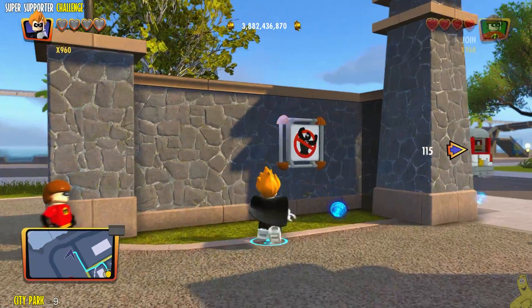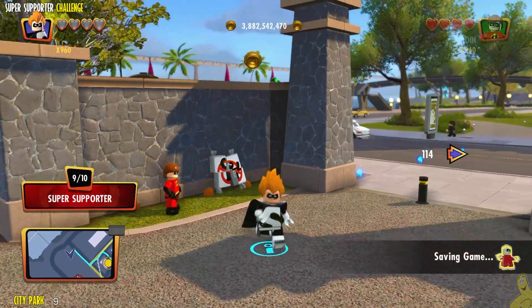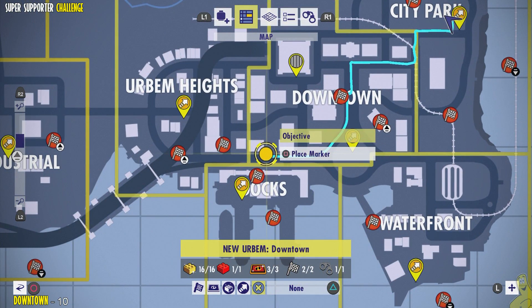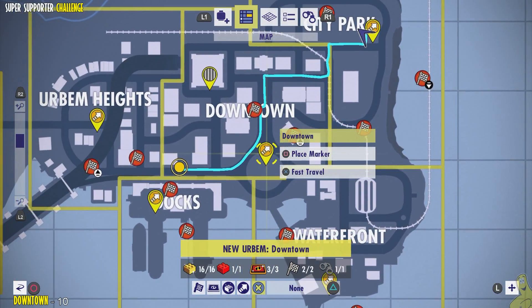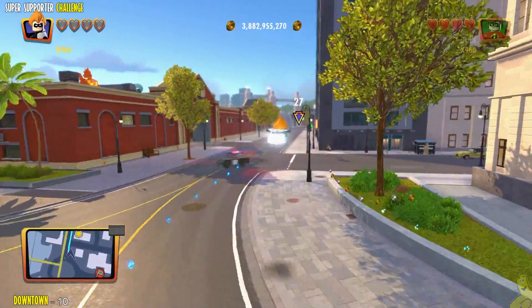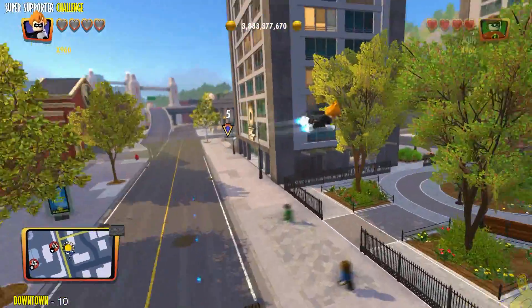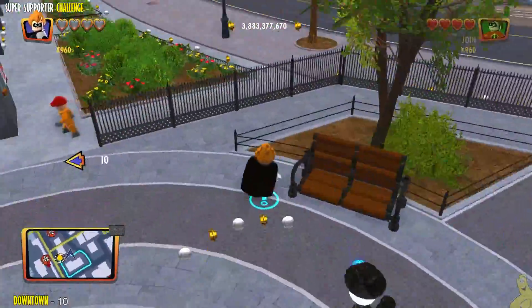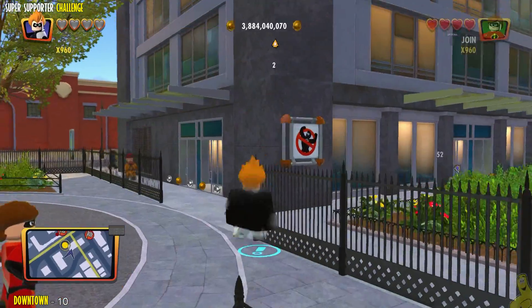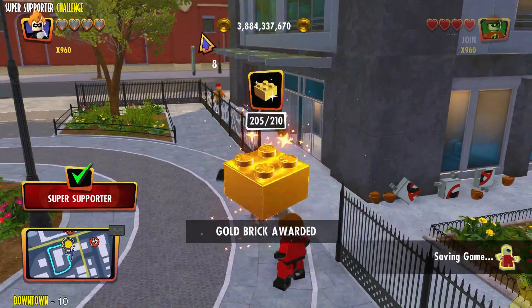We'll head to downtown for the final one. I tried to make this as sequential and straightforward as possible. Fast travel is a really good tool because now we're all in the same spot — you don't have to guess which way to go. Speaking of which, we've got to go left and then right and then another quick left on the back side of this building, right across from the diamond building.